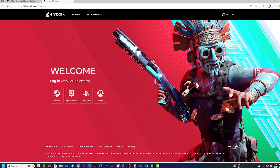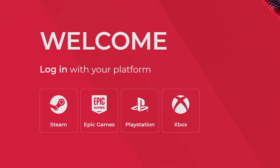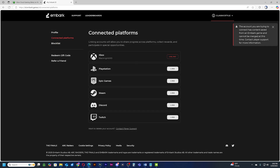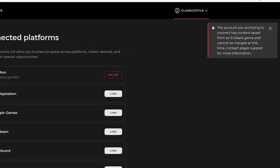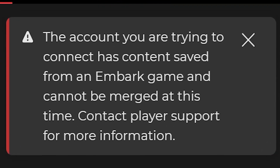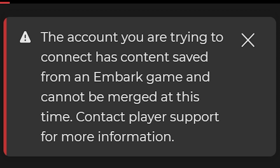But what if you have two or more accounts that are already active? Can you link them all? Well, this is a bit more complicated. You can link accounts, but right now merging all the stuff across all the accounts into one account is not allowed. If you log into one of your accounts on the website and try to add an existing account, there is no way to merge accounts at the moment.